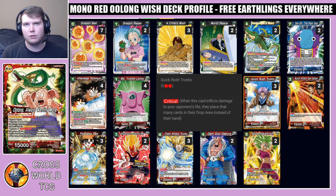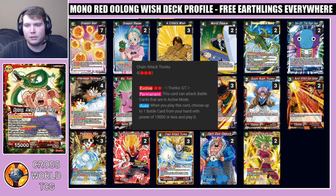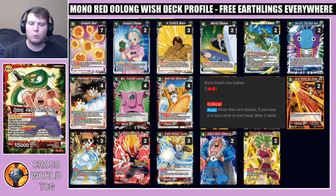We're playing three copies of Quick Rush Trunks. This card allows you to put on a ton of pressure early on because it's a two-drop crit. Play it on turn two, swing with it, give it an additional 5k with your leader effect, and draw a card — it's similar to Pan where you're giving this guy 20k, and your opponent probably won't be able to combo out of that 20k crit on turn two. Also, you can Child's Wish this back or Shenron Figure of Majesty this back, and then evolve it into Chain Attack Trunks if you need to reset the game state with Zeno.